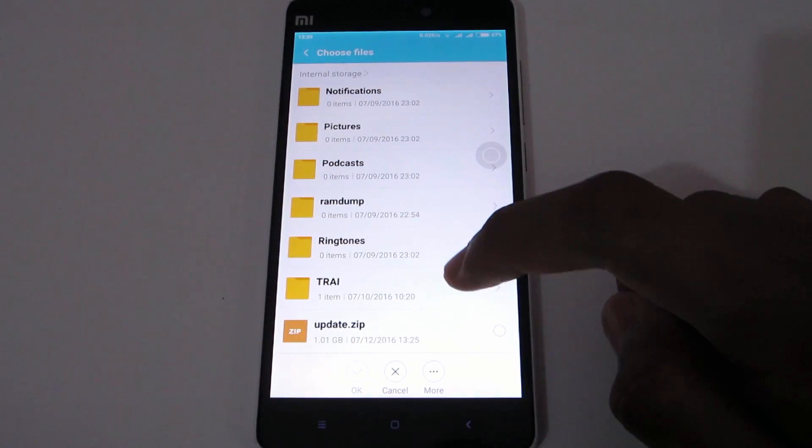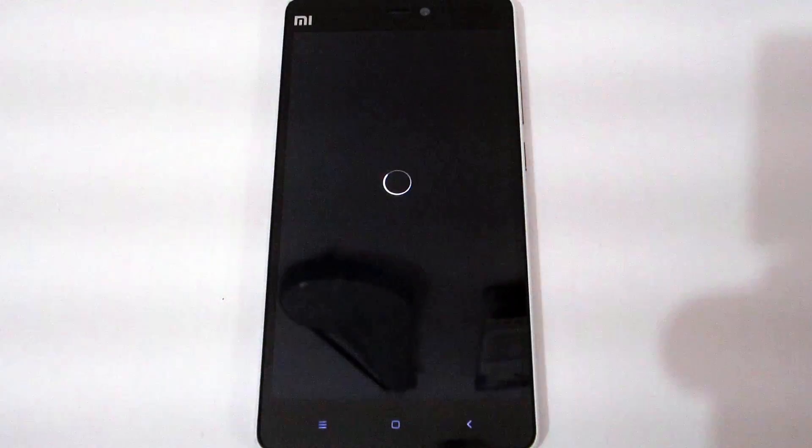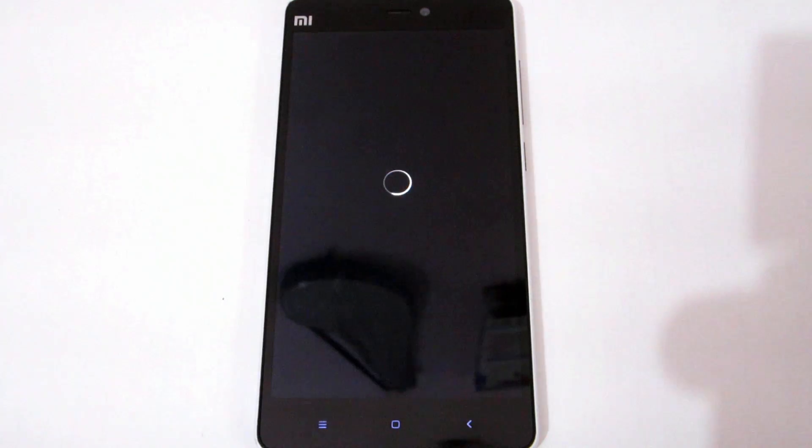Here it is — update.zip. Tap OK. Your device should reboot and it will take around 20 to 25 minutes to install the MIUI 8 update.